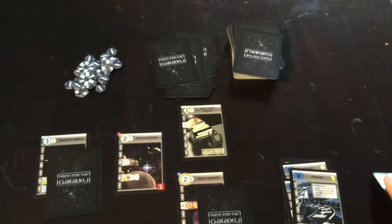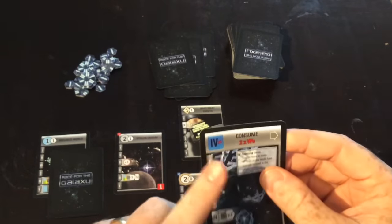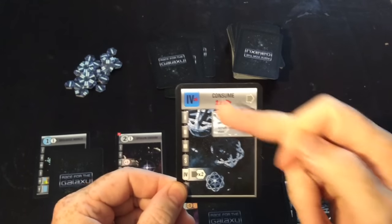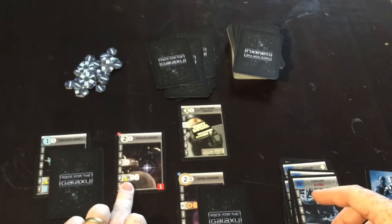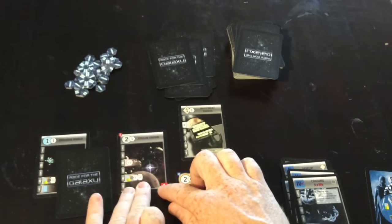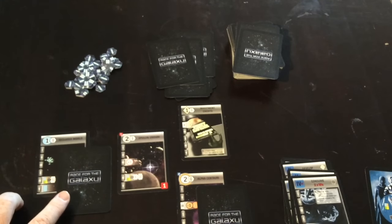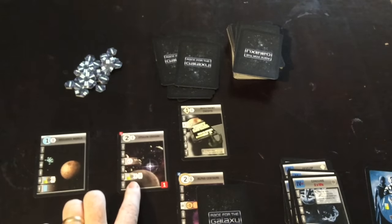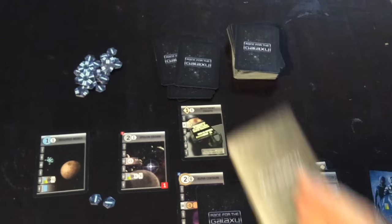Now back to phase four, which is the consume phase. You need to have goods on a world in order to consume — which is why I explained produce before consume. The bonus of playing phase four is that you get double the points when you consume. I have a card that lets me consume one of these four colored goods, and when I do, I get a point and draw a card into my hand. If I caused the phase to happen, I get double points — so I take two points and draw a card.